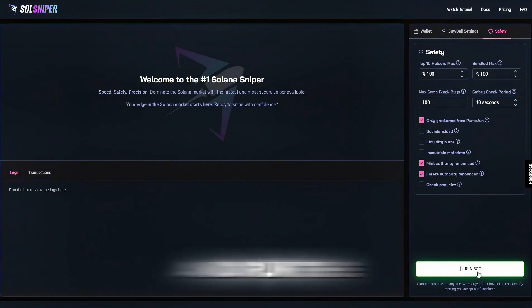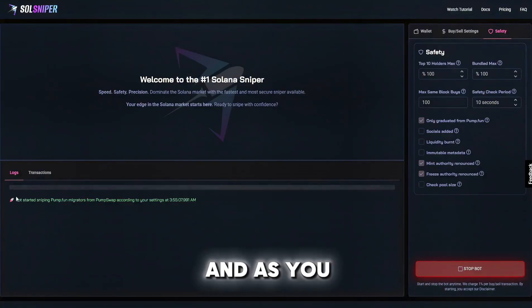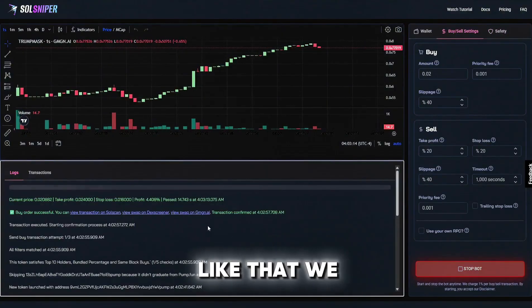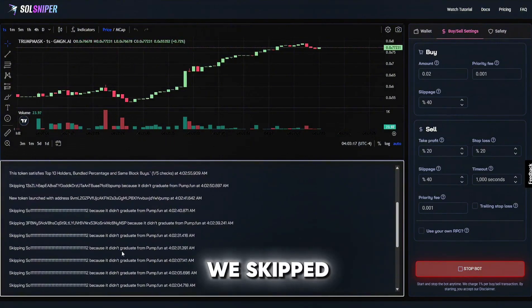We're going to click this button right here and run the bot. As you can see, we've started sniping Pump.fun migrators from PumpSwap according to my settings. I'll get back to you when we're in a trade.